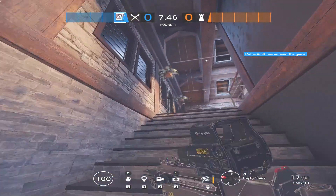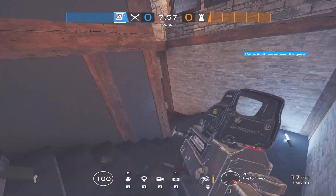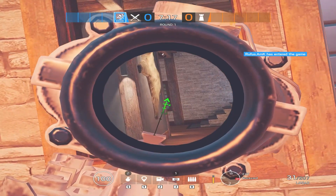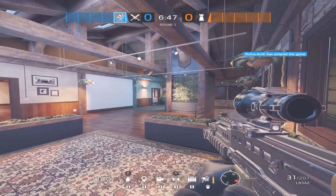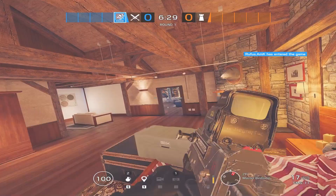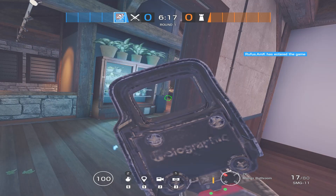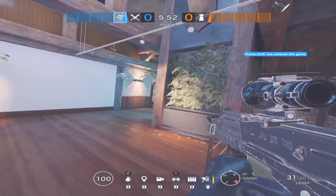It would therefore cut off any roamers from rotating back to site and also makes it easier to roam clear since the defenders wouldn't be able to push down them. What you do from there is your choice. Now, we're going to next try and take control of solar, but there is one problem: if the defenders hold across from master and bathroom you'd likely get traded when pushing up these stairs, making this approach very inconsistent.